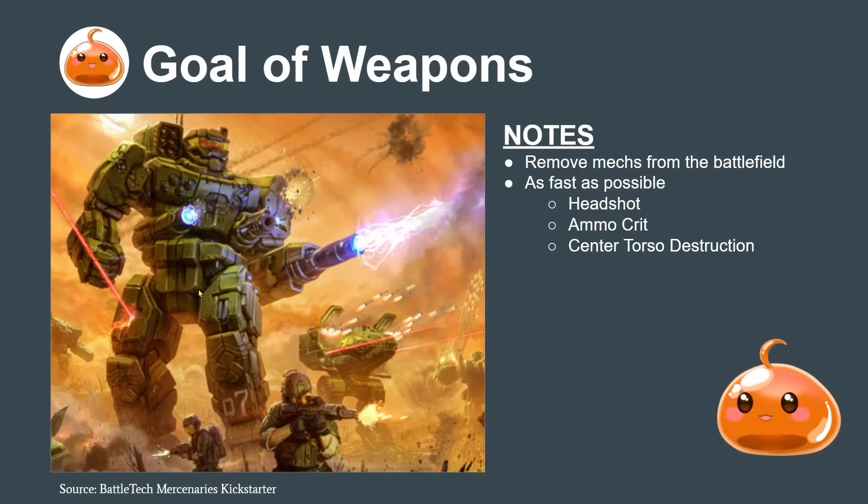The other way is center torso destruction - plug it right in the CT, destroy the engine or gyro, it goes down. And technically you don't destroy the mech the fourth way, but you blow its leg up on a light mech and chop its leg out. A lot of its defense comes from its speed, and after that it's pretty much an easy kill.